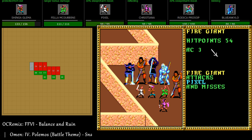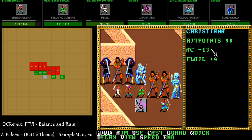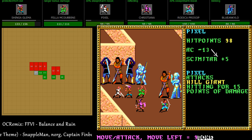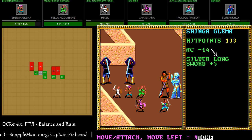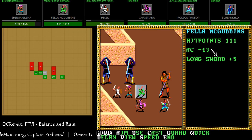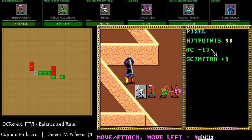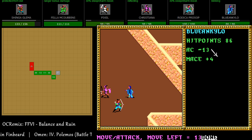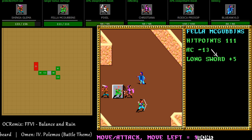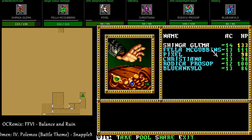Given that we've been fighting these enemies since Pool of Radiance and Curse of the Azure Bonds, we should be way stronger than them by now. I'm pretty sure there were fire giants in that first game, so if we could beat them at level 6 or 7, we better be able to beat them at level 15 or 18 — beat them senseless without even needing to use magic.